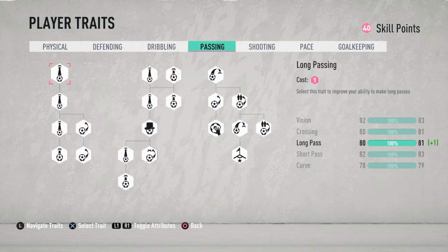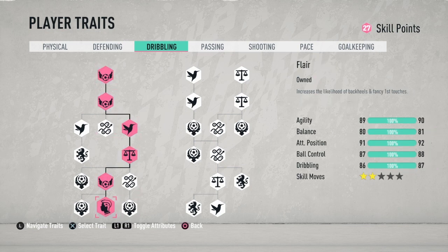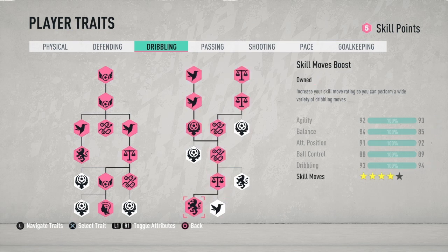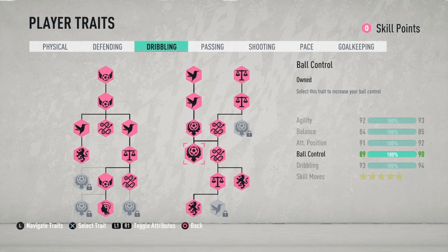We're going to go to passing. Now you guys are going to tell me he has no passing — look at his short pass, long pass, crossing, and vision. He's already high enough. You don't need passes, trust me. Go to dribbling and add those. First, get the flare, and get this, and this, and this right here. Then come right here — get the five-star skill moves. And get the ball control right here. Now his ball control is up to 90, his dribbling is up to 94, his agility is 93, and balance 85.